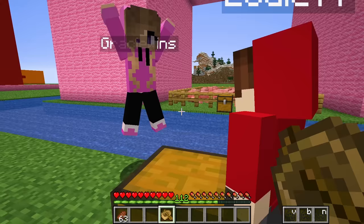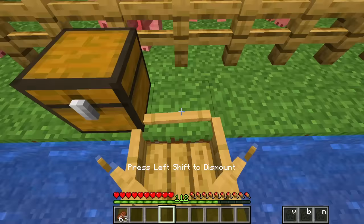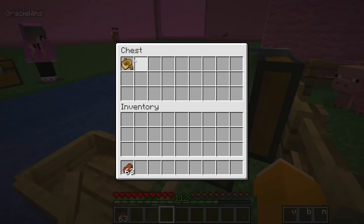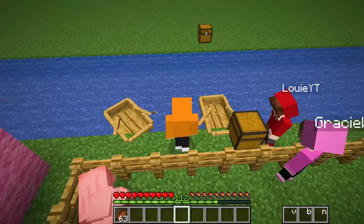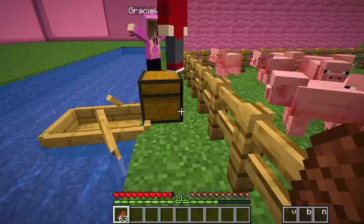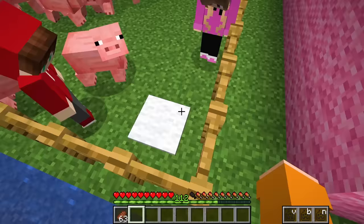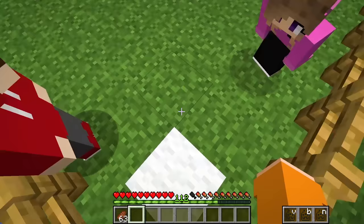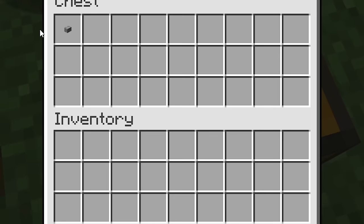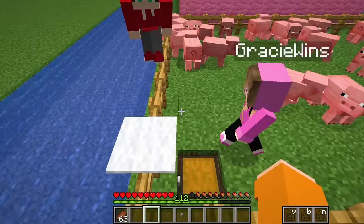I'm gonna boat MLG over like Dream! Three two one - and boing! Yeah, that's a dream boat MLG if I've ever seen one. Look at that chest on the other side, and there's another boat. Can you throw it to me? Boom, thank you Jamesy. We're over this moat which is definitely poisonous. Look over here there's an iron door but no button. Wait, what's this white wool? Can we break it? It's nothing. What's inside, Louis? I placed down the carpet over here so we can get out - if you place a carpet on a fence you can just jump over it.